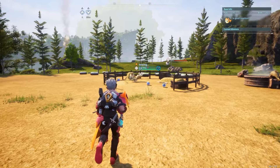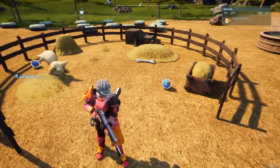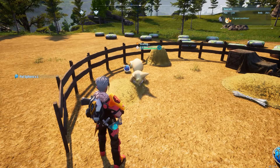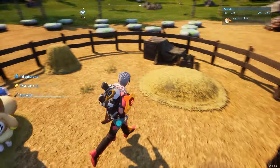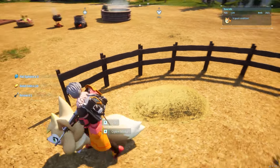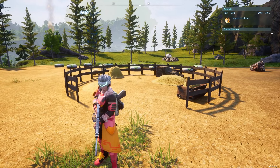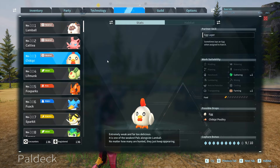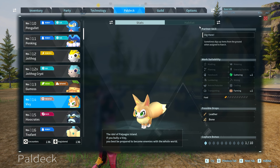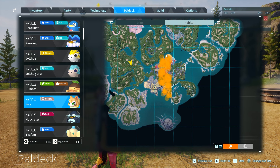The next pal is Vixie. Vixie can dig up two things out of the ground: she'll dig up pal spheres — the basic blue ones — and she'll also pop up arrows. So you can get arrows and pal spheres just from having her in the ranch, and if you fill the ranch with Vixies you will have a ton of both, especially useful in the early game. Vixie is an early game pal found on the map around the starting zone.